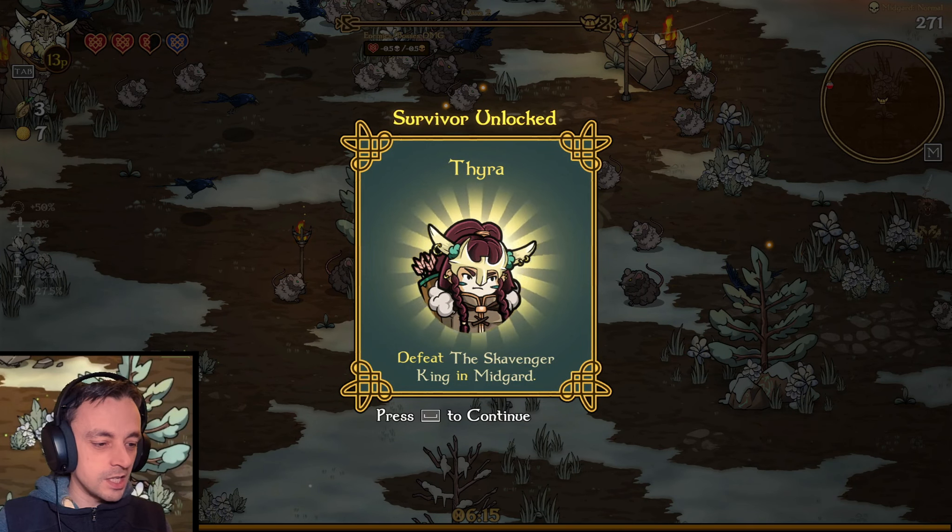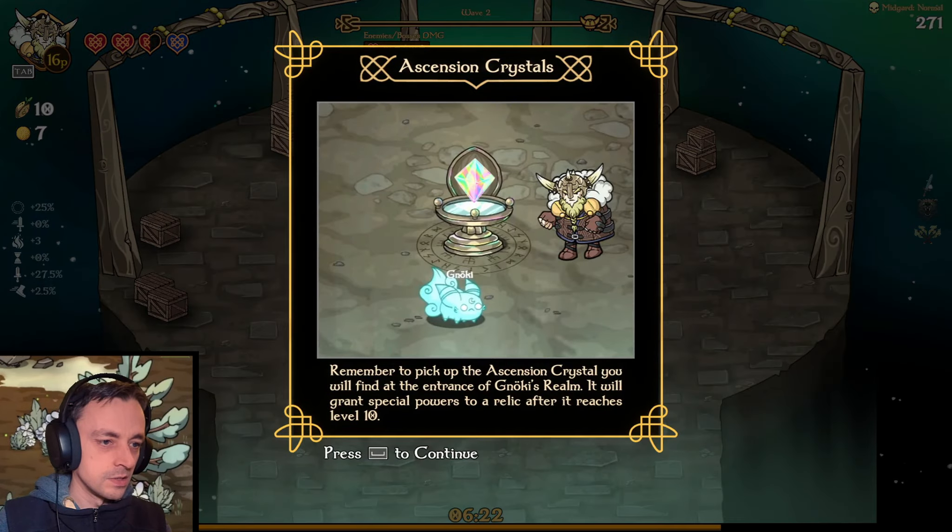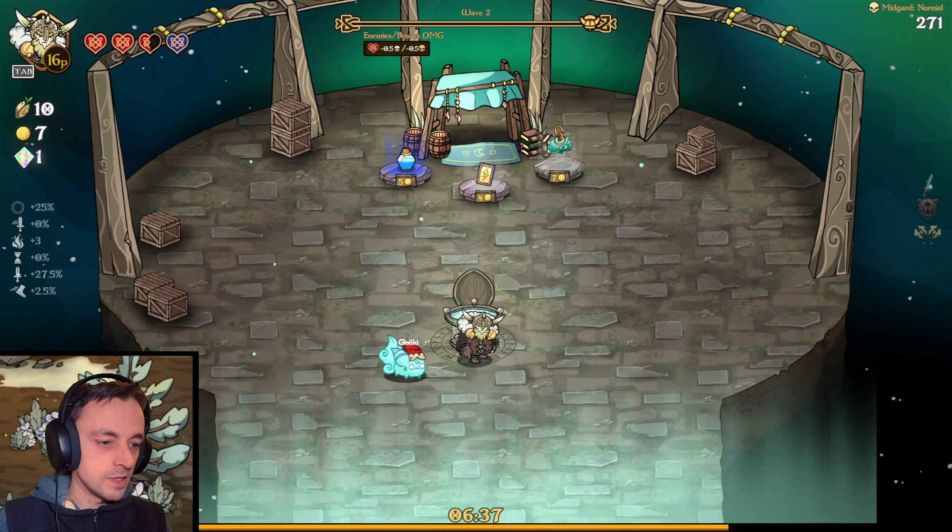Defeat the Scavenger King in the Midgard. We have unlocked a new character! What else have we unlocked? Ascension Crystals. Remember to pick up the Ascension Crystals you will find at the entrance of the realm — it will grant special powers to a relic after it reaches level 10. Okay, I have picked up one of them.